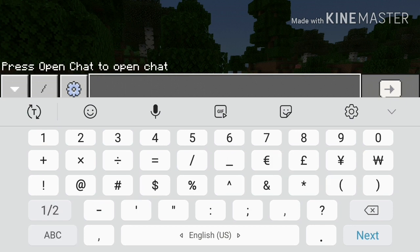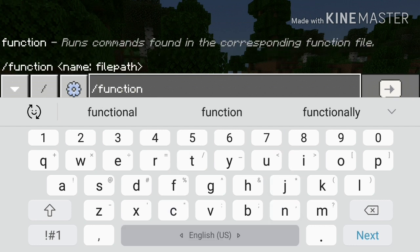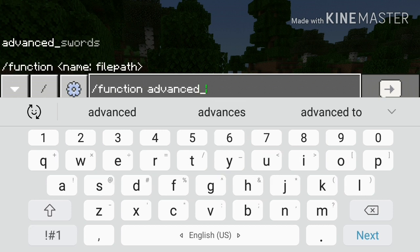It uses experimental mode — I think that's what it's called. If you use the function command, I'm pretty sure this only works in experimental mode. You type 'Advanced' and you can see it's already showing up: Advanced Swords.